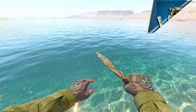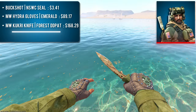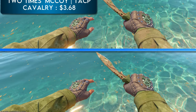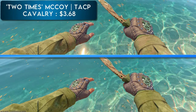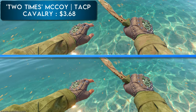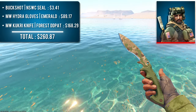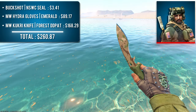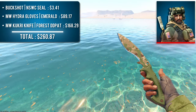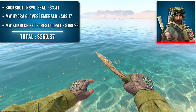The next combination features Agent Buckshot with a pair of Minimal Wear Hydra Gloves Emerald and a Minimal Wear Kukri Knife Forest DD Pat. This sleeve style also features the TACP version of 2x McCoy, whose sleeves are ever so slightly different but not enough for a separate category. I thought the Emerald Gloves were the best fit, and I specifically chose the Kukri to match, as I wanted as much different knife coverage as possible on this list — the Kukri being one of few knives that features a large amount of bright green on the handle. This is a great combo for under $300.